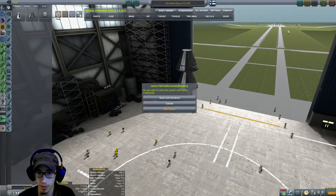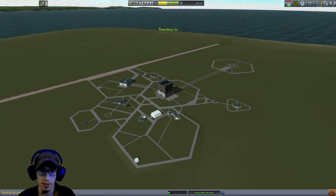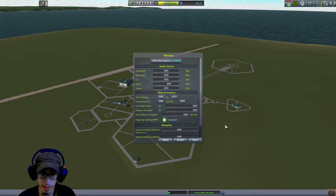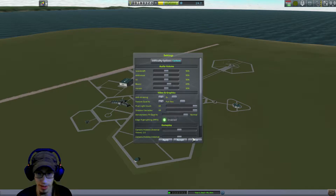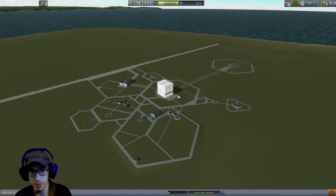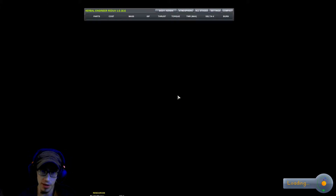One thing before we continue — I'm going to change the settings a little bit since there's a bunch of new stuff like Remote Tech. I want to allow reverting flights, but I'm not going to allow crew respawning. A little bit easier, because I have no idea how Remote Tech works exactly since I haven't worked with it or any other mods. So now we can practice a little bit easier.